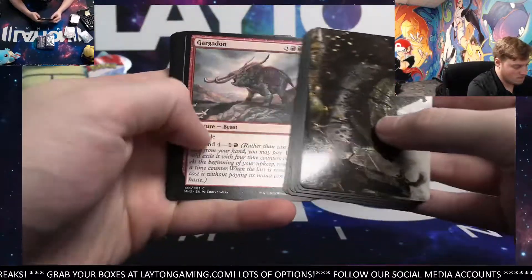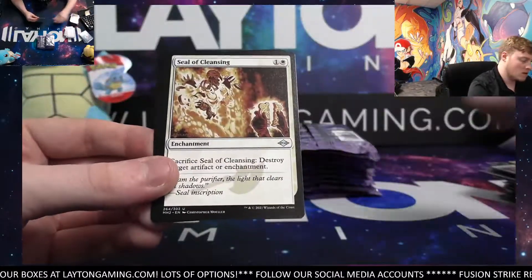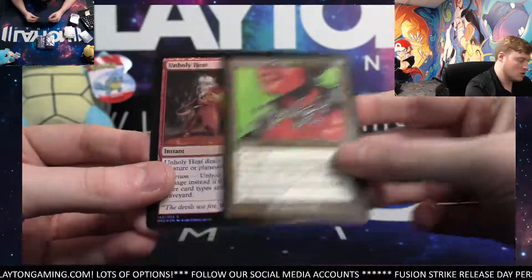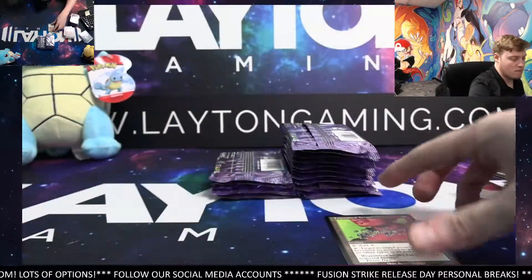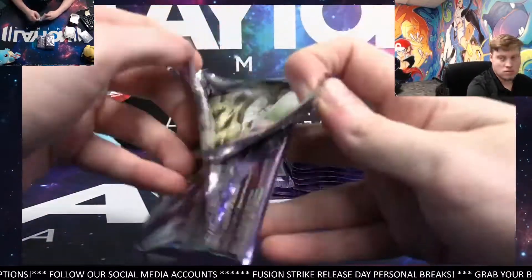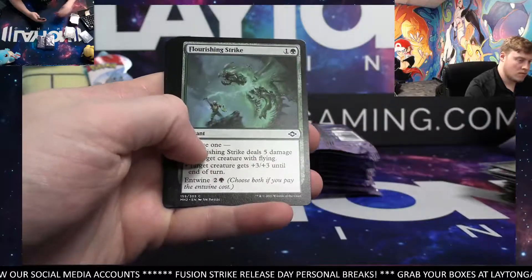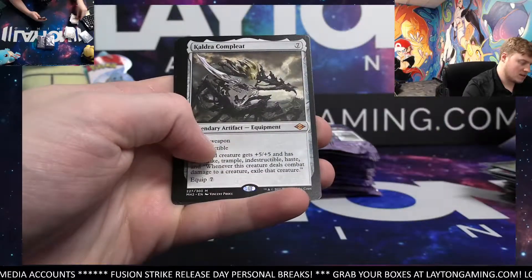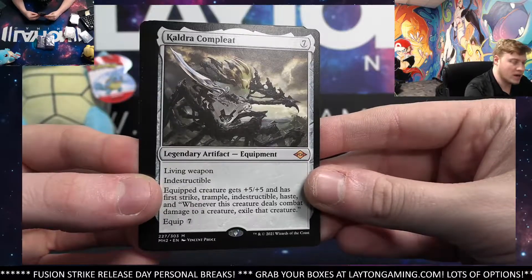Island. Not bad — Urza's Saga, rare. Seal of Cleansing. Liquid Metal Torque — that's going to be a Retro. And Unholy Heat foil common. Food token. Swamp. Fighting Grace. Got the Culture Compliet — not too bad, Mythic. Quite a few Mythics now, man — we're definitely picking it up here for you. That's awesome.